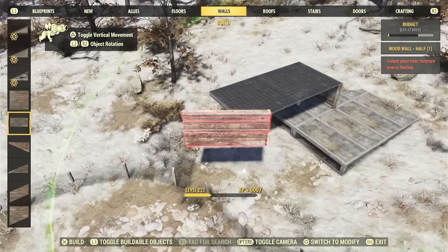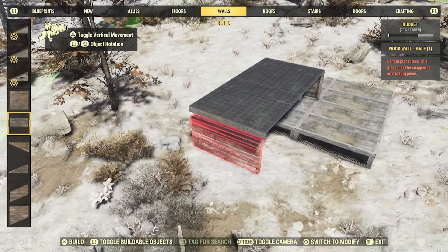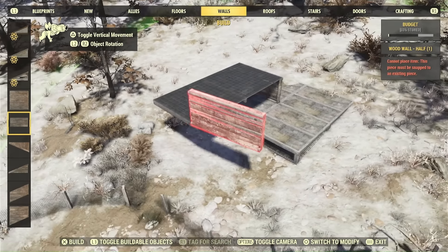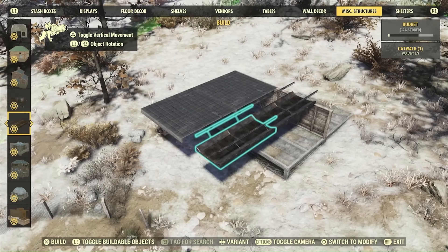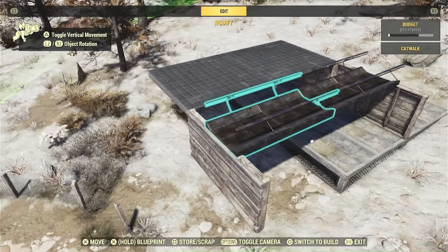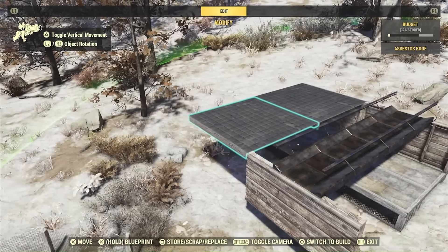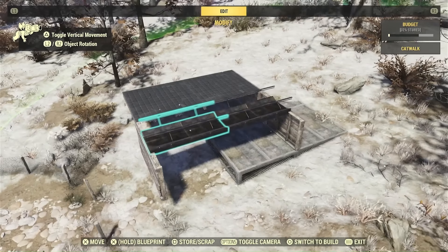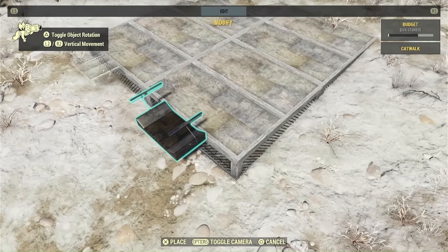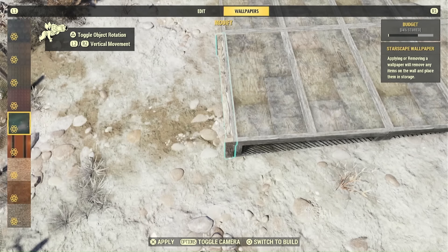The second thing catwalks do that nothing else in the game does is something called downward support. Roofs used to have downward support and so did upper floors — they still do in Fallout 4 — but they don't anymore in this game. That was a really helpful way of getting walls into places where you couldn't get a foundation underneath. Now you can do that with catwalks. You can get walls into place where you used to not be able to, and because you can downward snap, it's really easy to make underpinnings.